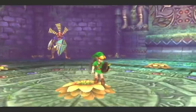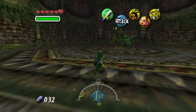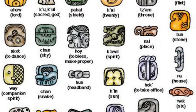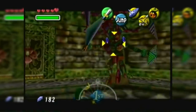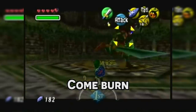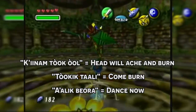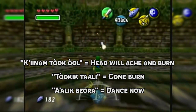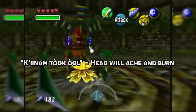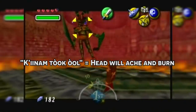For one, Odolwa appears to be chanting various things while the fight goes on. Apparently this has been translated from actual ancient Mayan. According to multiple sources, these phrases roughly translate to 'head will ache and burn,' 'come burn,' and 'dance now.' The latter two phrases work out perfectly, since Odolwa does a lot of dancing in the boss fight and conjures up a ring of fire limiting Link's movement. But 'head will ache and burn' is an odd choice, and for as many times as I've listened to it, this doesn't quite sound like the phrase he's saying.